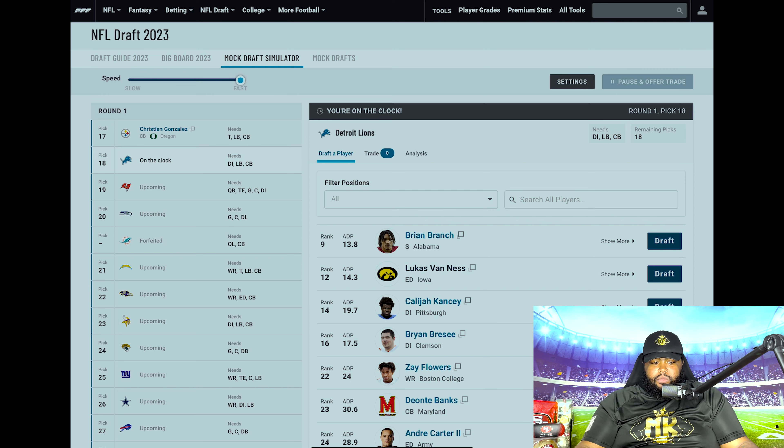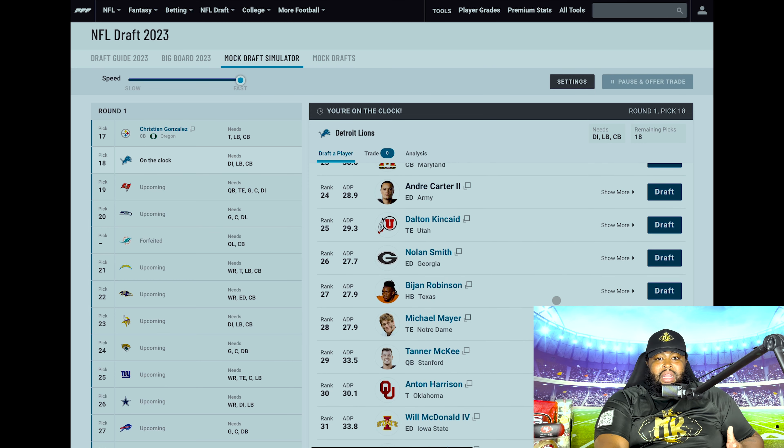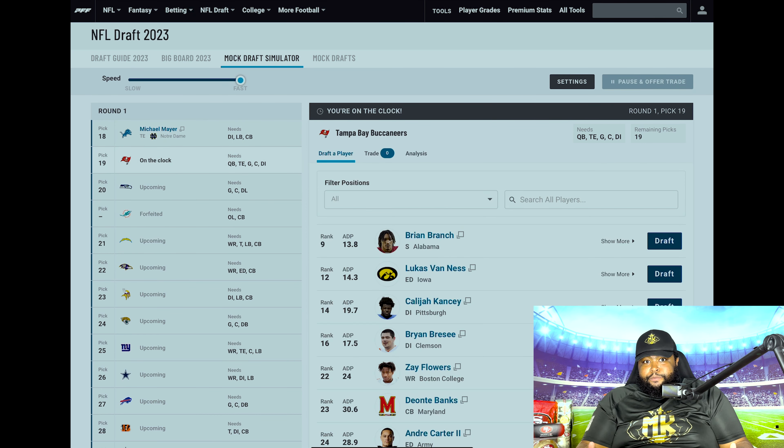Now we move to the Detroit Lions at 18. A young team with some holes and pieces to fill in. They could trade back and get more assets, but I think they continue to build and find core pieces. They traded away TJ Hockenson — what a way to replace him than to add a young tight end on a rookie deal. I think they go to Notre Dame and snag Michael Mayer, throw him into that offense. He's a solid tight end with off-the-charts football IQ who will be a mismatch against smaller linebackers, safeties, and corners. Give Jared Goff a security blanket to go to in stressful situations. That's a great pick adding to that Detroit Lions offense.